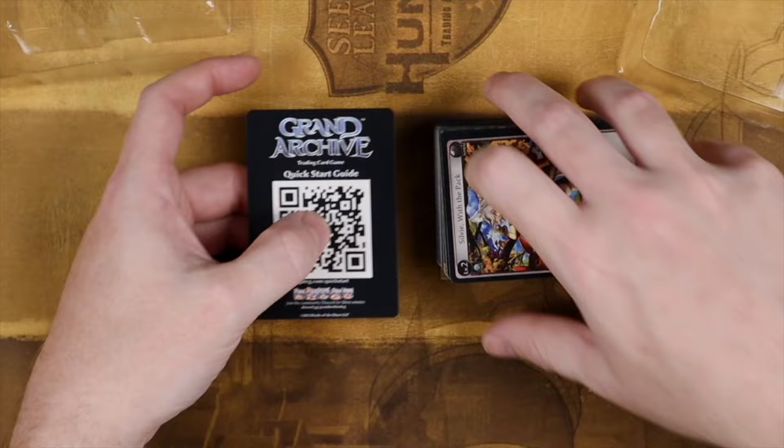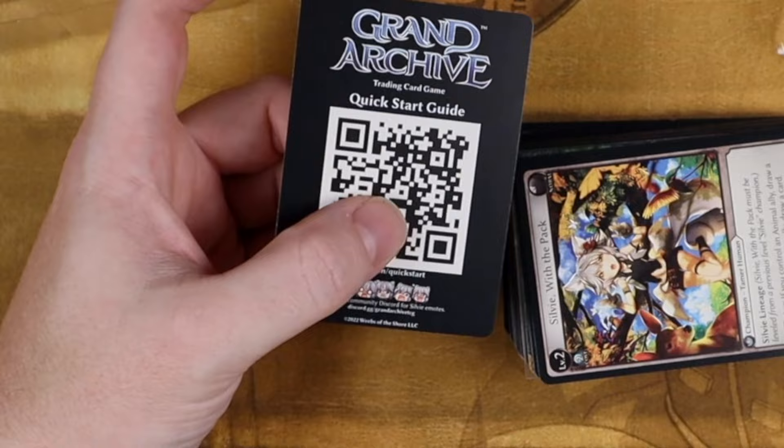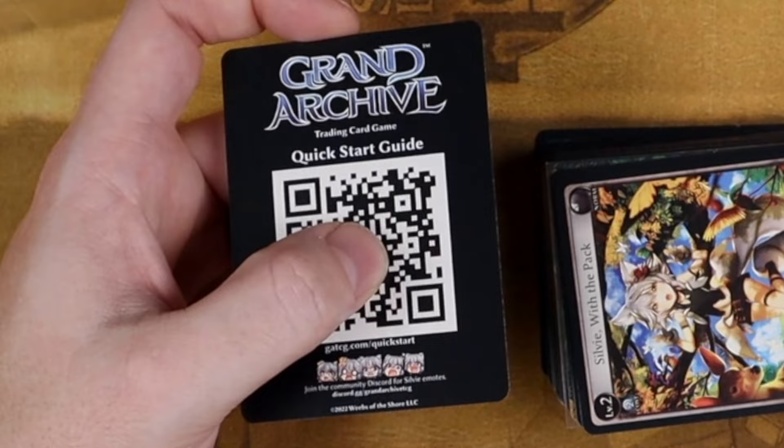Another trend I've noticed is using QR codes as links to rulebooks, and no — I do not want to slowly scroll through a tiny book on my tiny phone screen at the mercy of the local Starbucks Wi-Fi. If you are using QR codes, make them link to how-to-play videos and FAQs instead, but include a printed set of rules that I can easily consult.